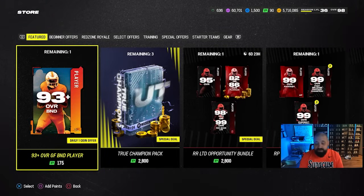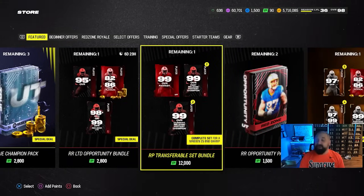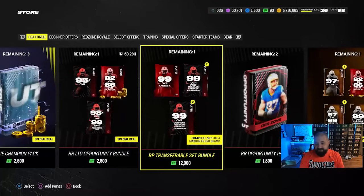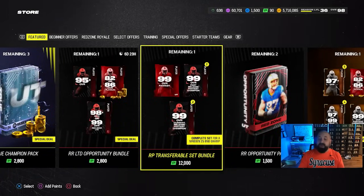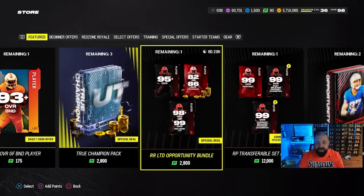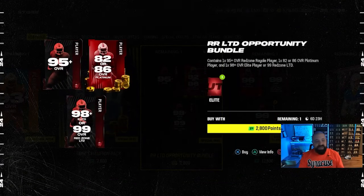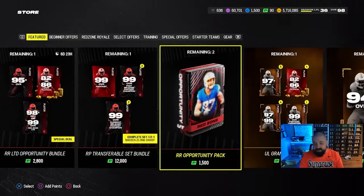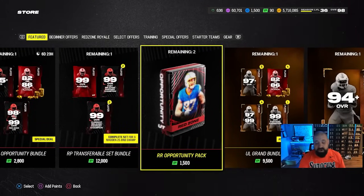As for store offers, I wouldn't be spending money on this game, but here are the pack offers. Basically, if you've got $100 to spend, you can get a Rookie Premiere set done — it gives you four 99 overalls, you put them into the set, and in return you get the 99 overall Rookie Premiere plus four BND 99 overall Red Zone Royale cards back. You could call it the easy way out if you don't want to spend time and are okay with spending money. Otherwise just grind the game. There's also the same $25 bundle that's been coming out every week.